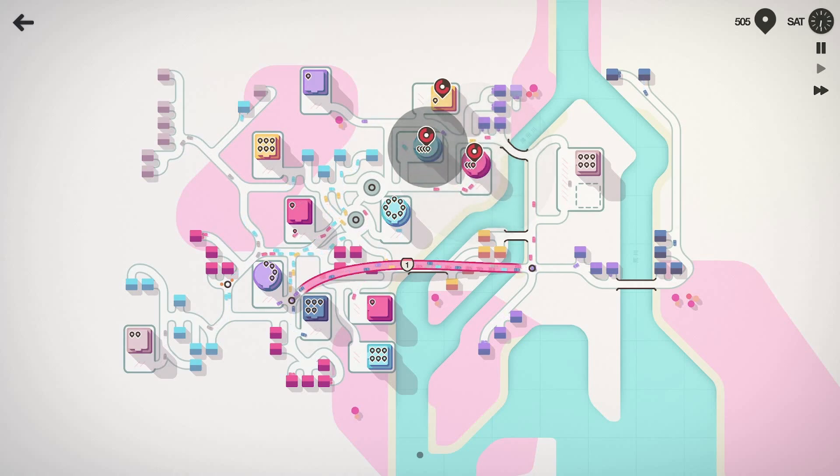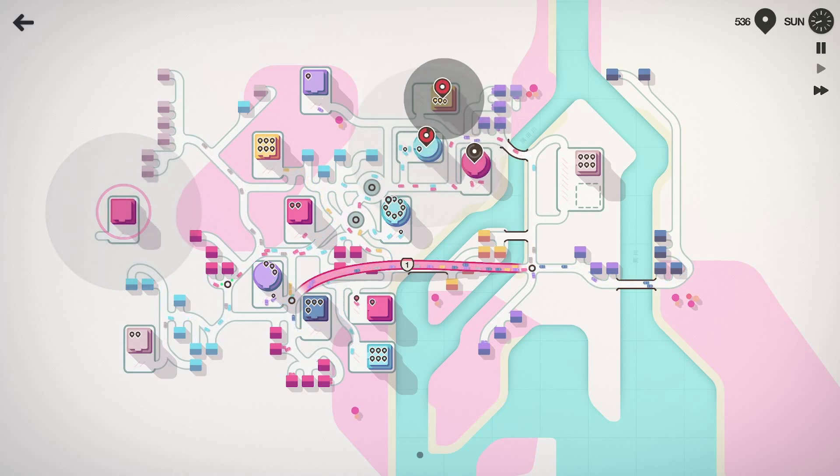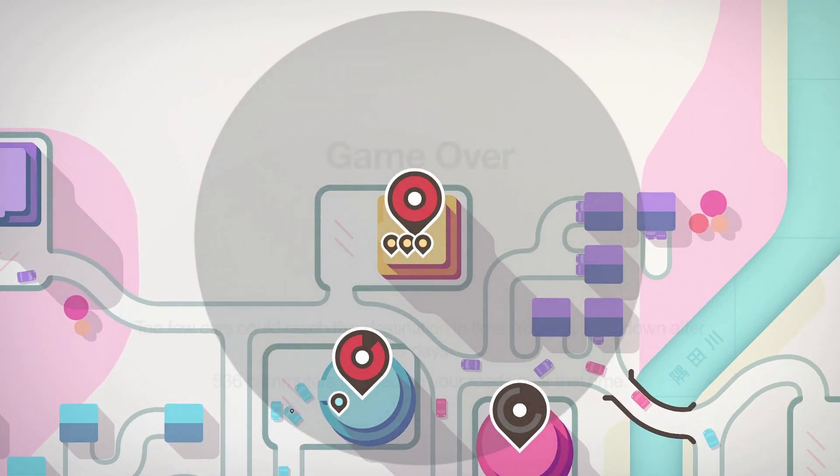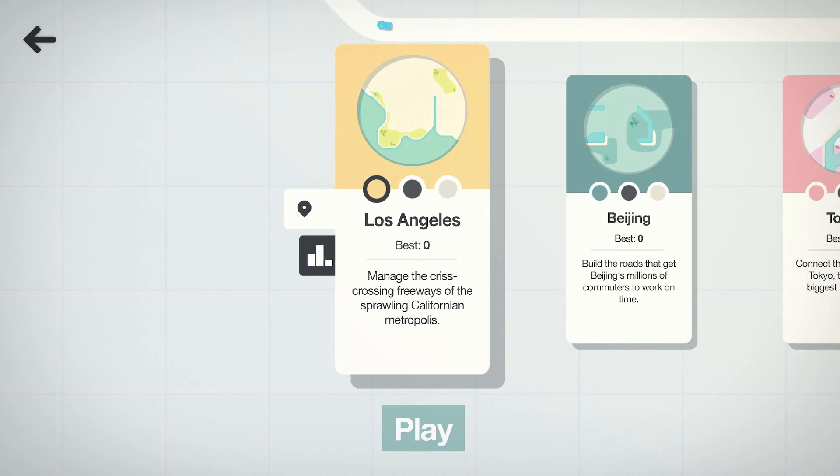We broke 500! And we are about to die. It's not looking good — we're hanging on by the skin of our teeth. The yellow building — oh no, here it goes. We survived for 55 days. We can do better — maybe Tokyo is a little bit too complicated. Let's try Los Angeles.